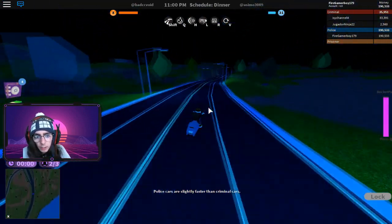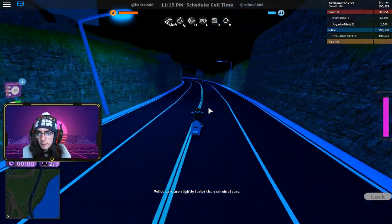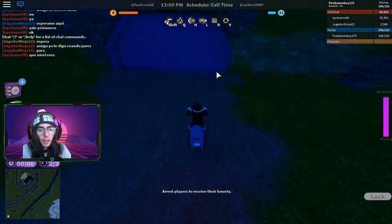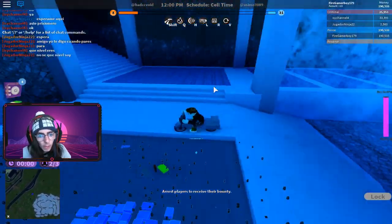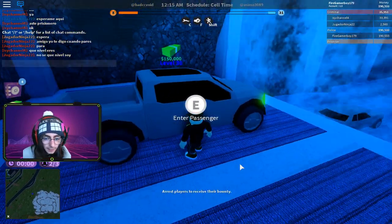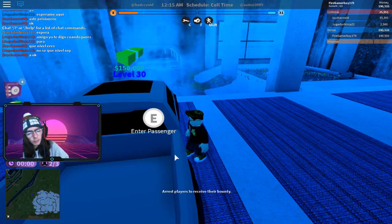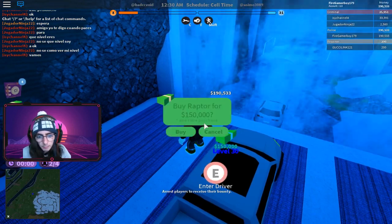Now we're going to head out to the police car — the only one I was able to purchase because I spent all my money getting to level 31. So we're going to check out the Ford Raptor. It's 150,000 in-game cash and unlocks at level 30. You get both cars at level 30 — this one and the criminal car — but you have to purchase them. This one is 150,000 and I believe the criminal one is 250,000.